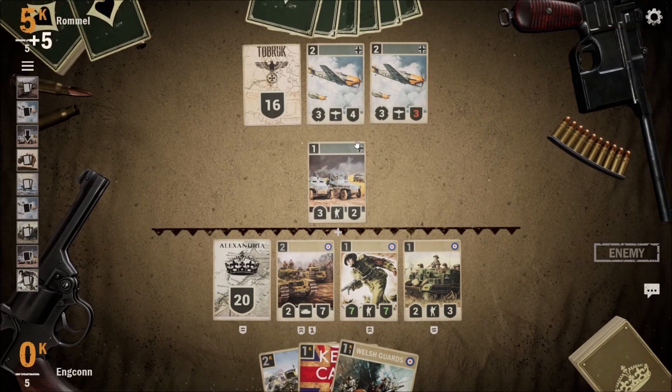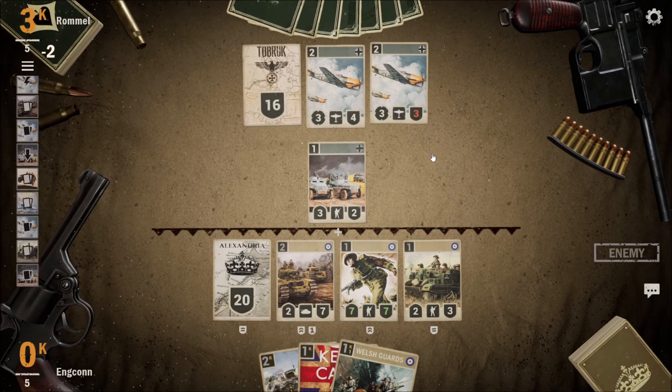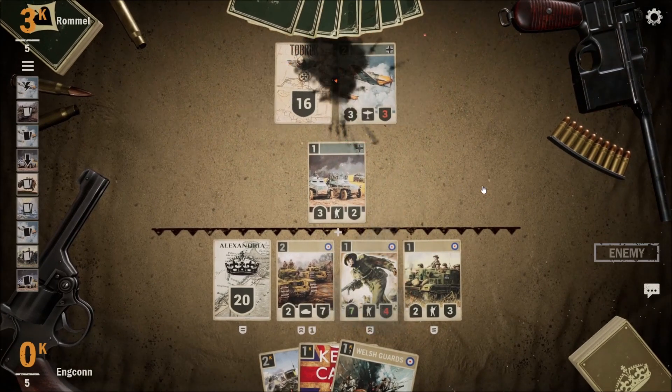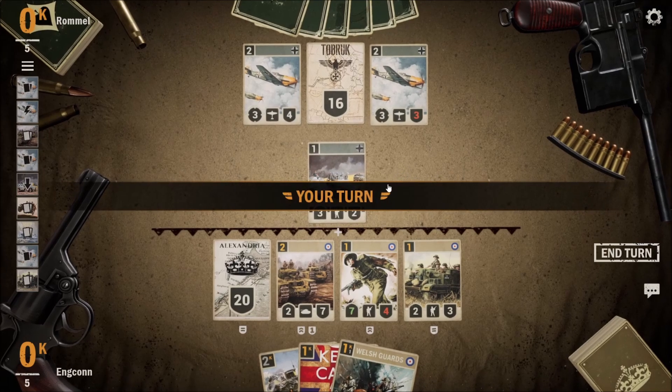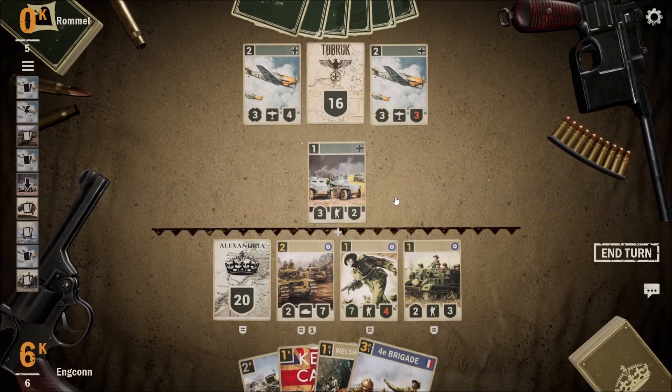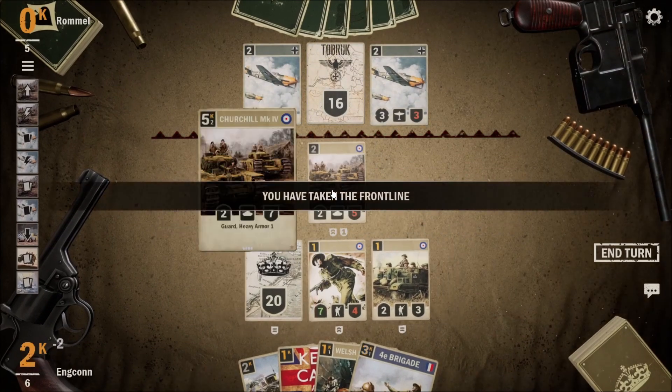We'll get two damage if we take that, three damage if we take that, or two damage the other way. Let's see what happened — we got two guards to shoot for here. Now we're going to move up a little bit.